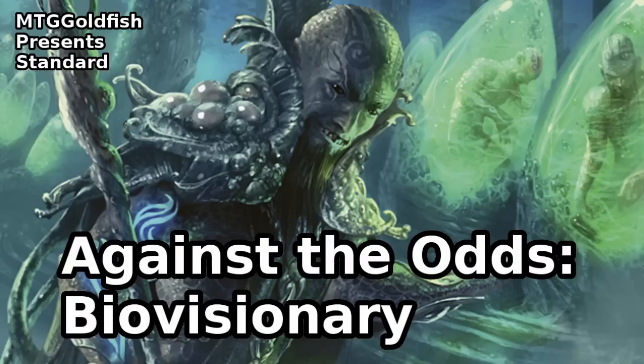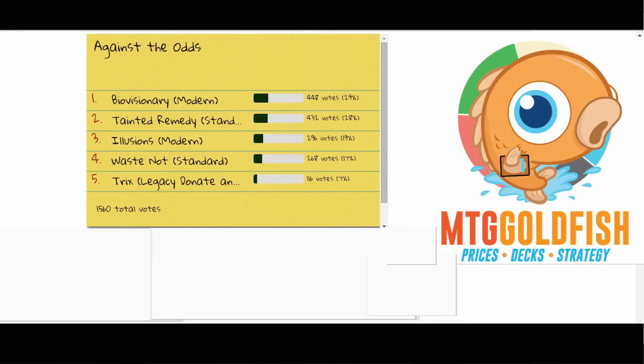Then we had the voting to see what we were going to play this week, and you guys were awesome. We had over 1,500 votes, which blew me away — thank you all so much for voting. After all of that, the top two options were separated by 1%, just 16 votes out of over 1,500. At one point they were tied with over 1,200 votes. It was just insane to watch the voting over the weekend.